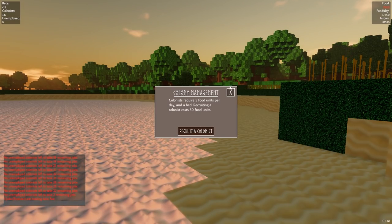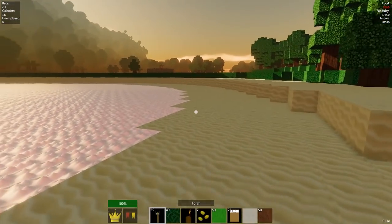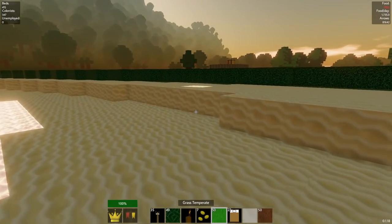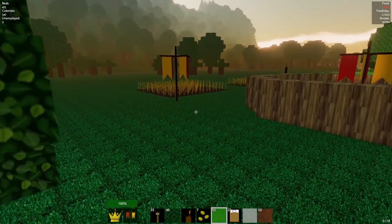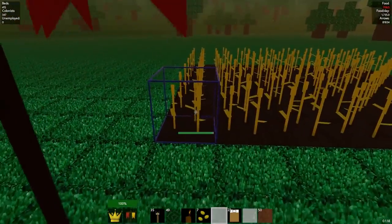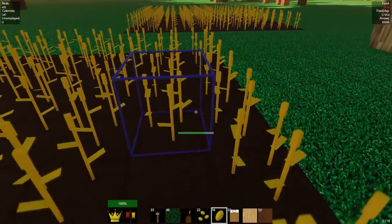We've got food sitting here just waiting to be harvested. Look at all this food. Hopefully we get enough in to survive today. This is the little pippy hut — it's adorable. This is my food now. I've claimed this area in the name of Icy Caress, lord over this land.